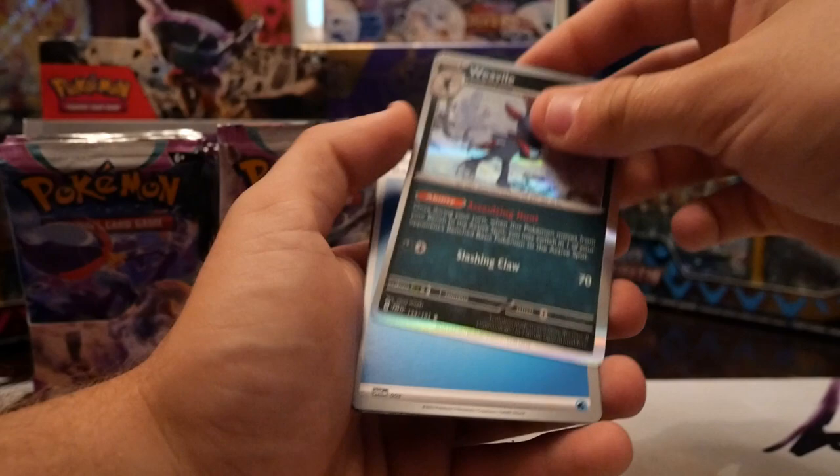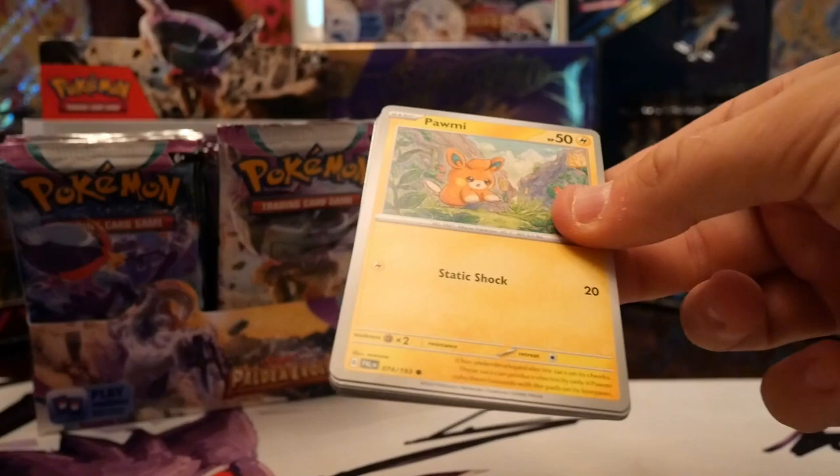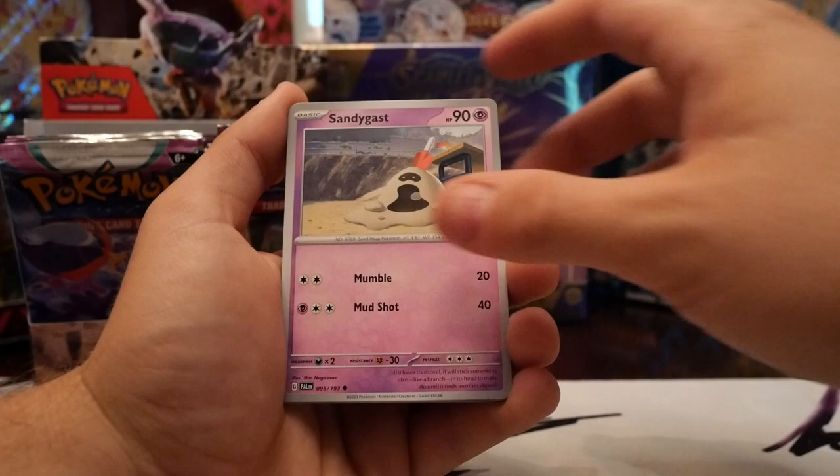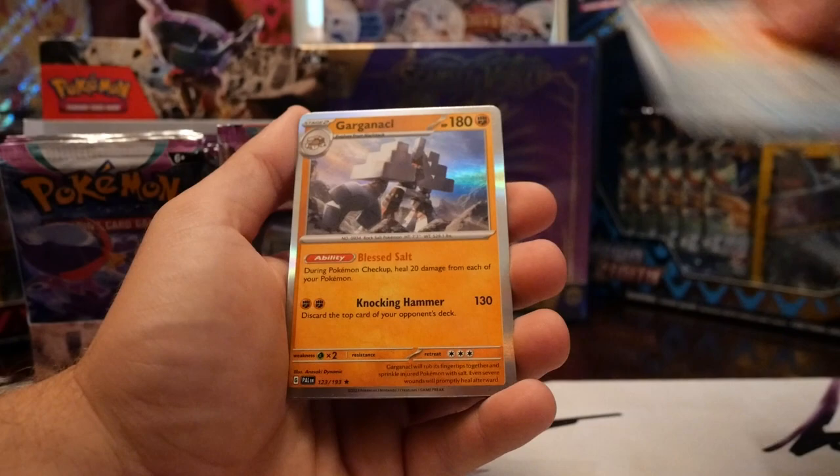You know what, just for fun — one pack from the back, let's see if that's where they're all at. We got Palmy, Larvitar, Dino, Sandygast, Wasteland, Primeape, Grusha, Oranguru, Fighting Lot, and Garganacl hollow. That's alright, it's my first box of Paldea so, you know, it happens.